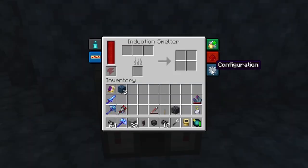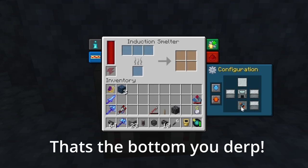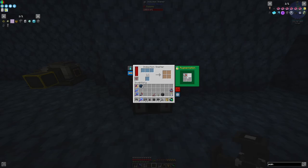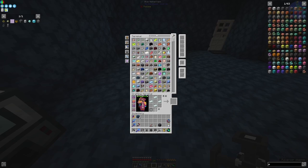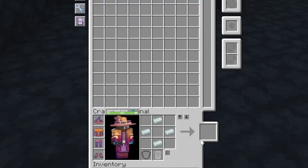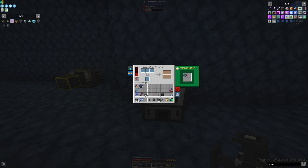We want to get its configuration set up so it inputs and outputs from the back. We're going to sort out augments for it. It's already got an augment in it. We can probably make one of these - we can. Let's throw you in there. A bit even faster.